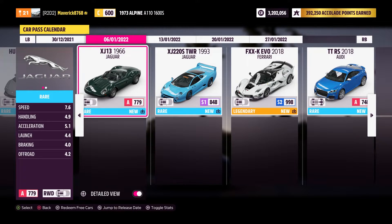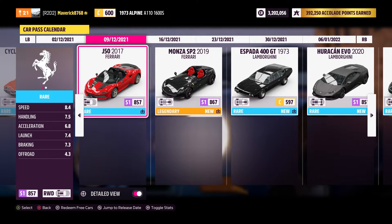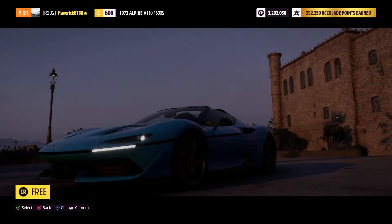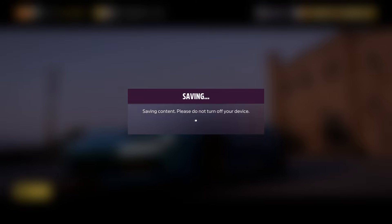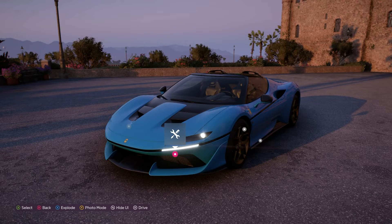I'm going to grab the J50 right now. I'm going to be different — we're going to have a blue Ferrari. Who chooses a blue Ferrari? I do. So I've shown you the car pass and the Forzathon rewards for Series 2. Always double check with the auto show to see if a Forzathon shop car is in there and how much you're saving — it could save you quite a bit of money.